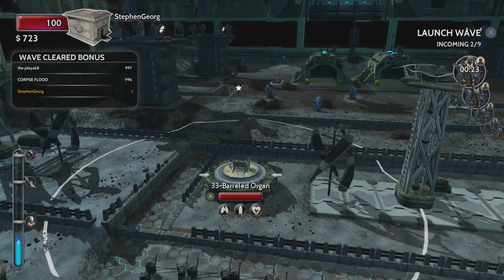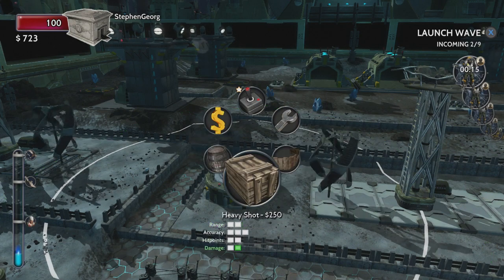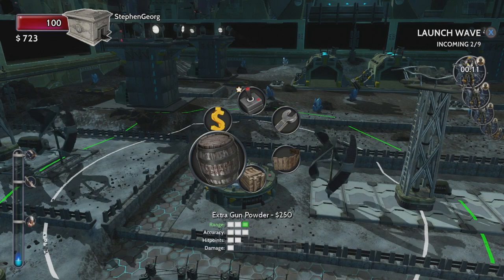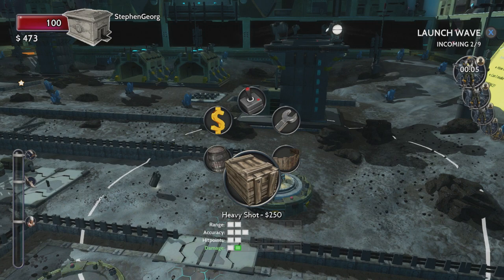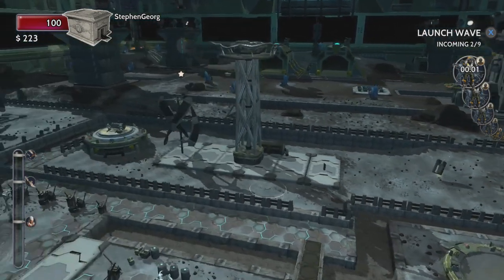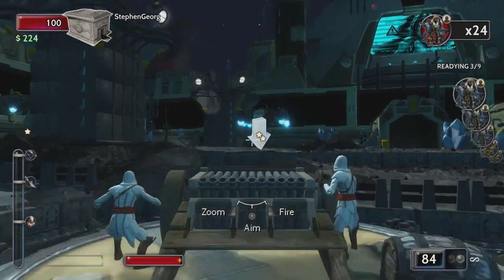I'm pretty far up on my Ezio bar. I've earned a little more money, so I can actually start upgrading stuff. I can do heavy shot, which increases my damage, range, or hit points. I don't have much time to make my decisions. Let's do range on this one - and this may have been a bad choice putting it way over here. Let's do range on this one too. I may end up changing this. Alright, let's get ready for the next wave.